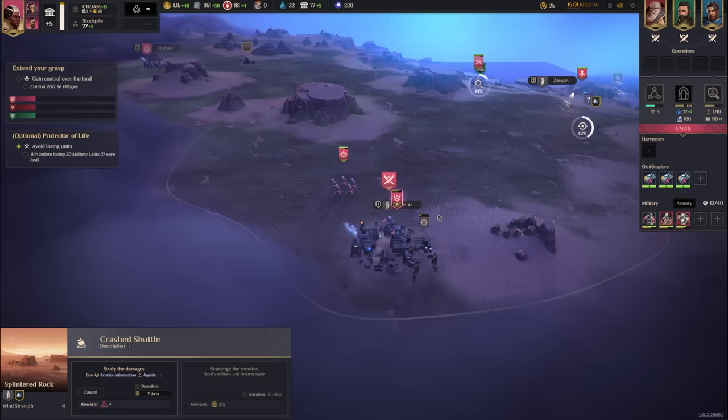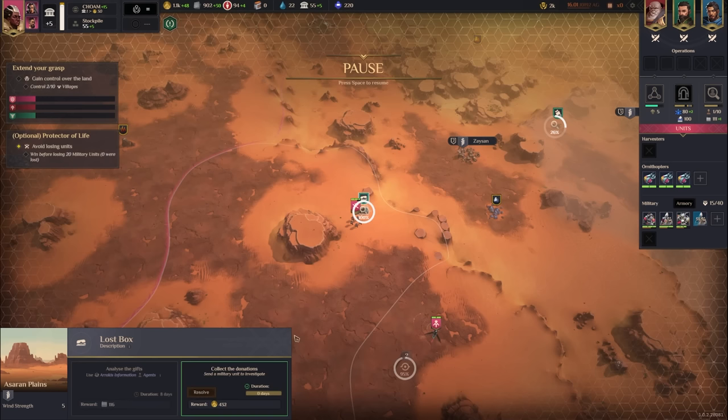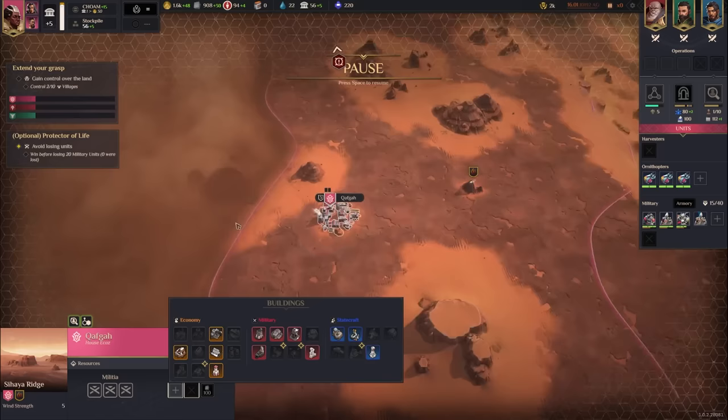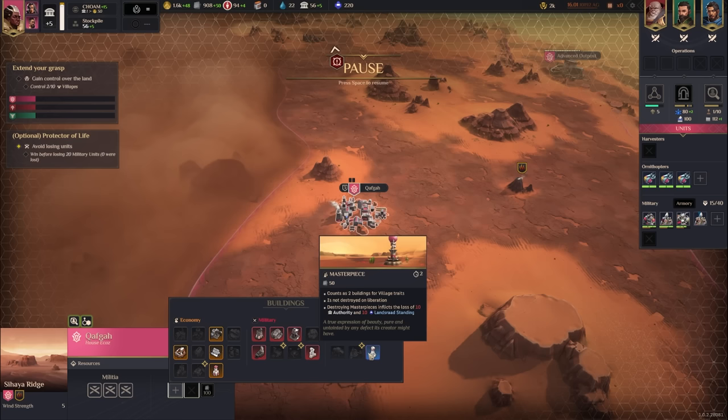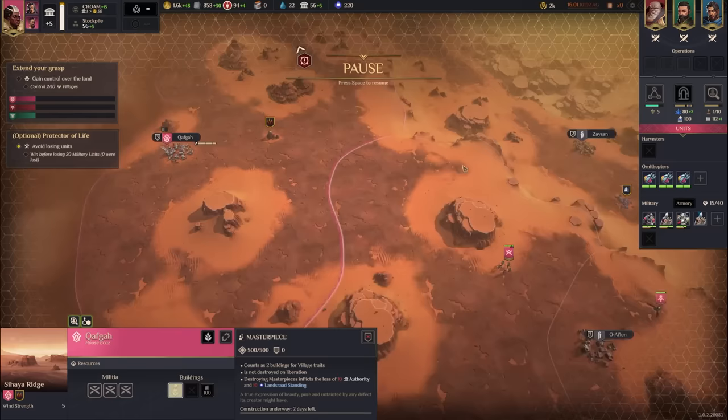Let's go ahead and capture another village. I think it might be good to add another musketeer to my group for more DPS. We've picked up the money. In Kafka I can build different kinds of masterpieces. Since Kafka has a trait that gives Solari per Statecraft building, building a masterpiece — which counts as two buildings for village traits — would mean six Solari. Let's build that masterpiece and maybe add research hubs.